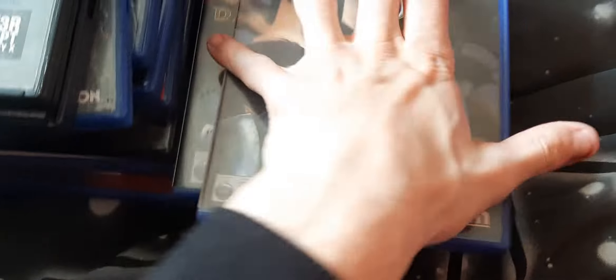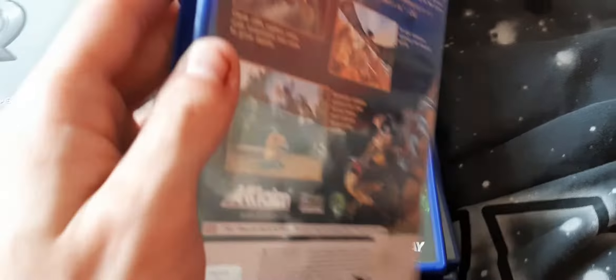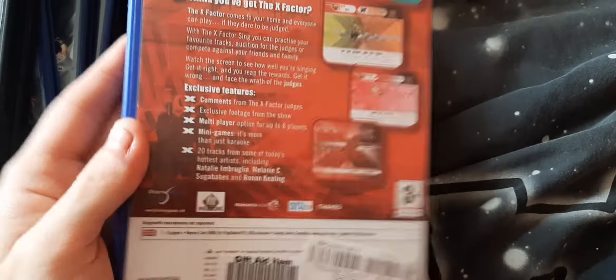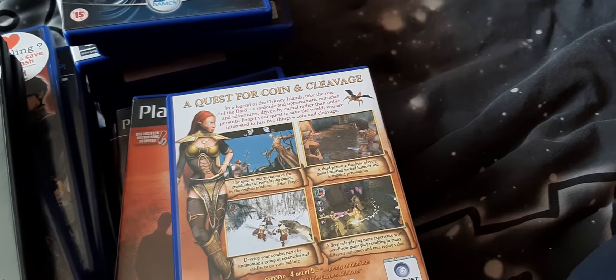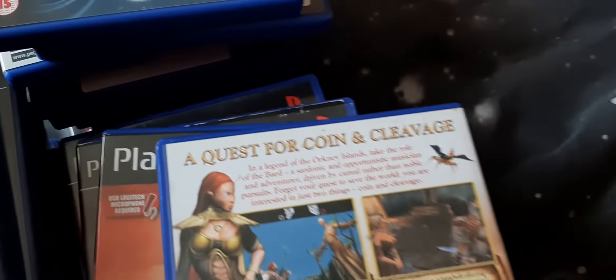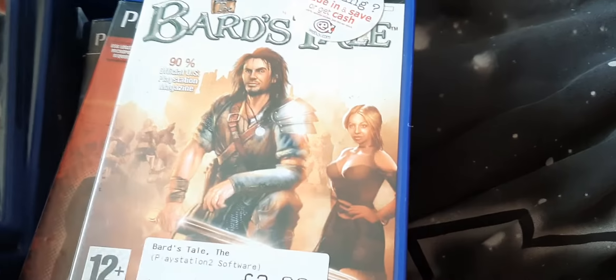Next I have Vex — a game I know nothing about, going from one game I know everything about to one I know nothing about. It looks like an action platformer. The X Factor Sing — a karaoke game, maybe with some campaign elements. The Bard's Tale — this is a full-blown RPG; not like the original Bard's Tale games which were turn-based text RPGs. They did remaster the original Bard's Tale games on consoles, but not this one. This game is really good — a solid top-down RPG, Baldur's Gate style kind of thing.